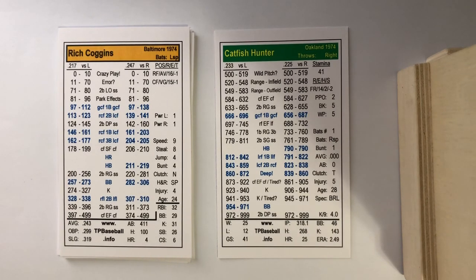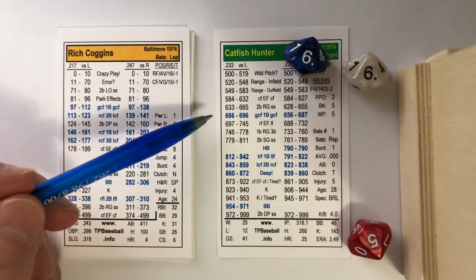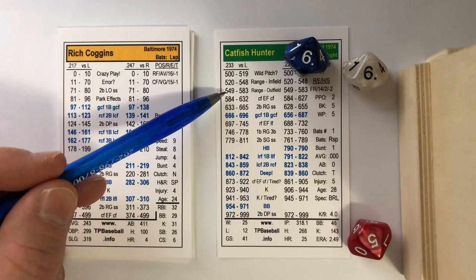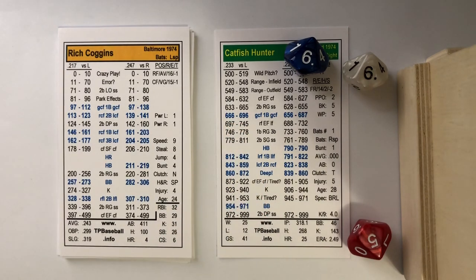Rich Coggins leads off for the Orioles against Catfish Hunter. A 566 on the pitcher's card triggers a range check to the outfield — one of those charts I mentioned. Since Coggins is a left-handed batter (LSP), we roll two dice in the LSP column and get a 78, which means 'over the head left field.' We check whether it's grass or turf — Memorial Stadium is grass — and look at the over-the-head row.